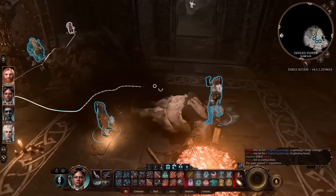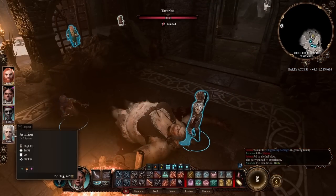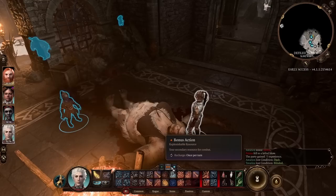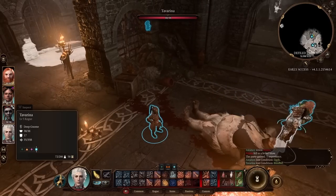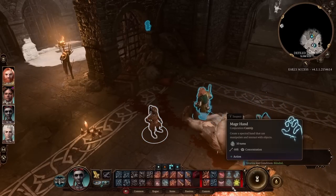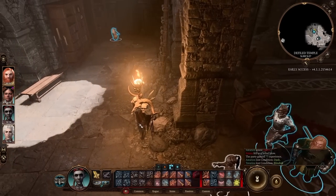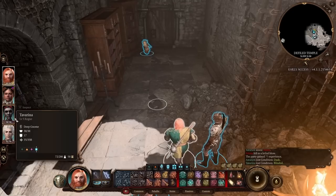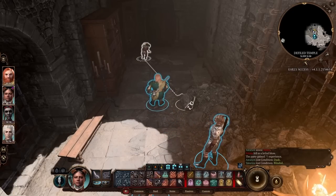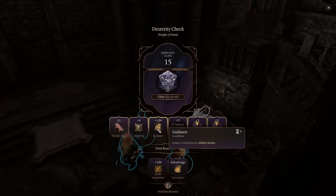Rogues are pretty good at focusing on single targets. With lots of bonus actions and offhand attacks, you can attack multiple different targets, but there's no built-in AOE for Thieves. Arcane Tricksters can get Thunder Wave or Sleep isn't exactly AOE damage but we can have Burning Hands or Acid Splash — though using those means missing out on Sneak Attack damage.